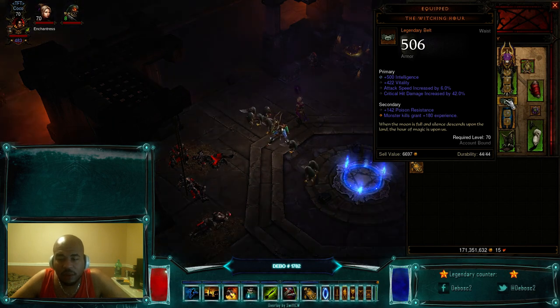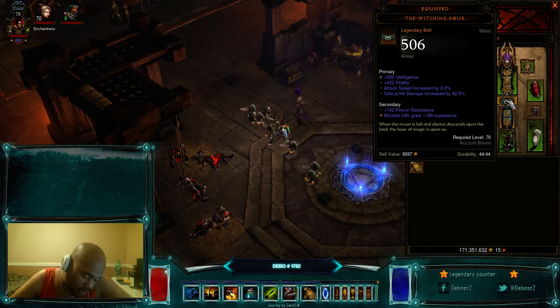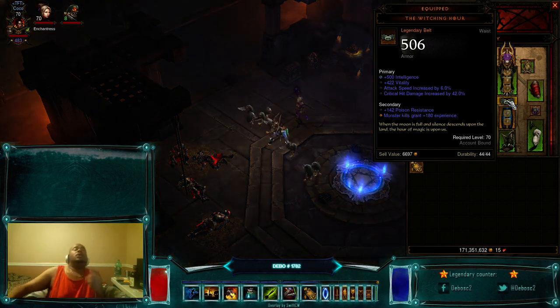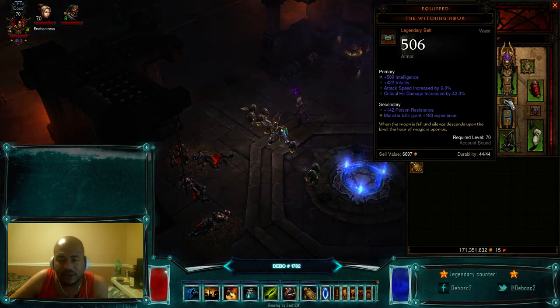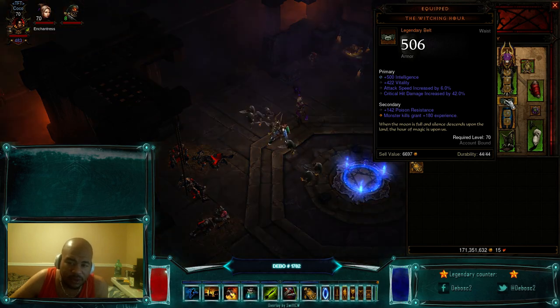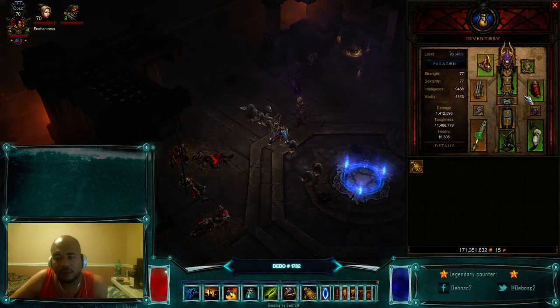The best overall belt is the Witching Hour. You want good intelligence, good vitality — it has attack speed and critical damage, which is really good for the build. If you want to run Stringer of Ears for more toughness, that's fine, but I'd strongly suggest getting better rolls or using Horrify. You really want the Witching Hour because the faster you attack, the faster the fetishes shoot, and it gives you critical damage plus options on what to do with other gear pieces.